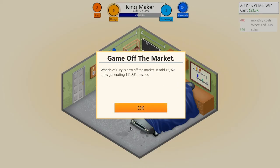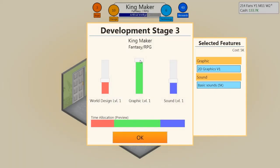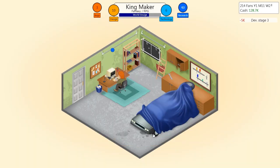Wheels of Fury is now off the market — it sold 15,978 units generating 111,881 in sales. Nice, we've definitely got a bit more money. For Kingmaker's third development stage: graphics not so much, world design yes, sound — we only have basic sounds so I'll bump it up a bit. Let's see how well this one does. I think we've beaten our record. Let's work out these bugs.